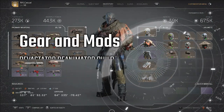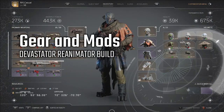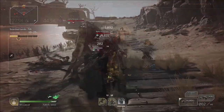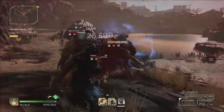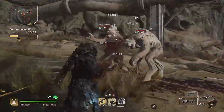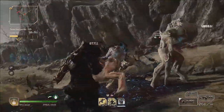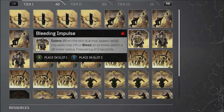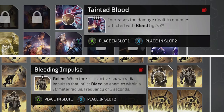This links in nicely to the mods I'm using. Before anyone says anything — yes, I know I'm wearing dinosaur feet in this build. A death-dealing, reanimating god in fluffy slippers. Devastators have a sensitive side too. Bleed is an important part of this build: in addition to bleed application through Endless Mass, I'm using Bleeding Impulse to add a bleed effect to Golem, which should be up most of the time. Tainted Blood increases the damage I do against enemies afflicted with bleed.